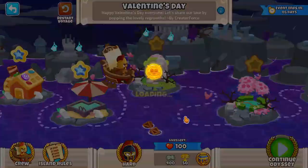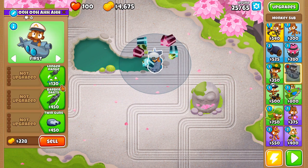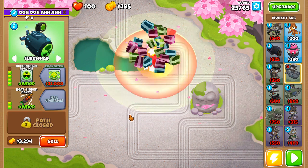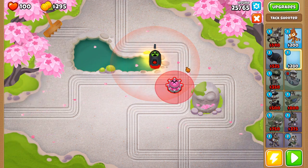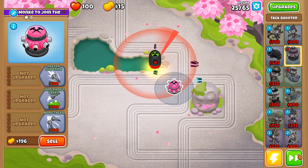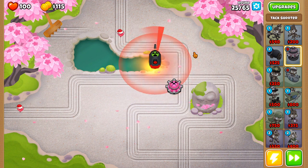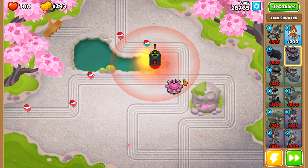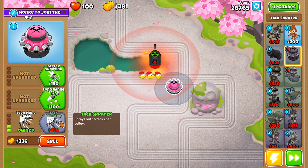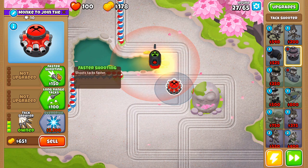Anyways, on to the next map. We're going to be starting again with the Plutonium Reactor, but this time we're going to be able to afford it all the way to a 4-2-0. Then I'm going to put the Tac Shooter right under here in the bottom left corner of this intersection, and we're honestly just going to upgrade it all the way to an Overdrive once again. We're going to start with a 2-0-3, then wait to get the Overdrive — it'll be around the 30s before we get it.